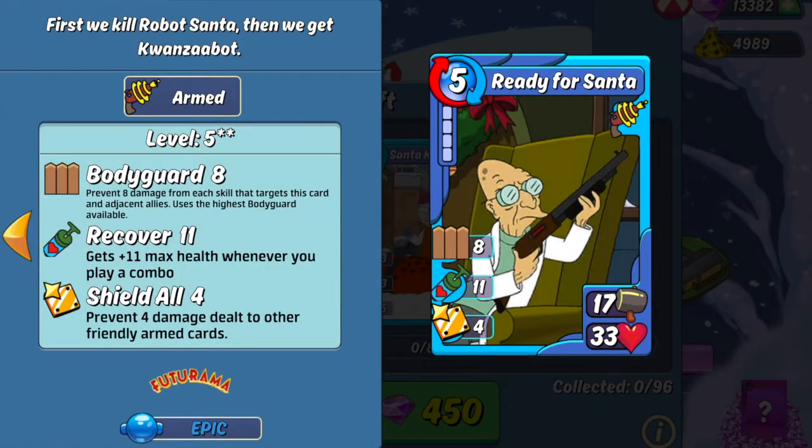The other Epic Power combo card in the box is Ready for Santa. Honestly, I wanted to like this card, but I just can't in all good conscience. The 33 health is just abysmal. This thing will get taken out so quickly with that low of a health. At the free-to-play level, you might be able to run it offensively because its 17 base attack is pretty nice. The 8 bodyguard might be able to keep it alive for a bit, and the 4 shield all could come in handy to help keep your offensive line's health up a little bit higher. It does have 11 recover, which is a lot for recover, so you can technically try to increase its health to keep it alive.